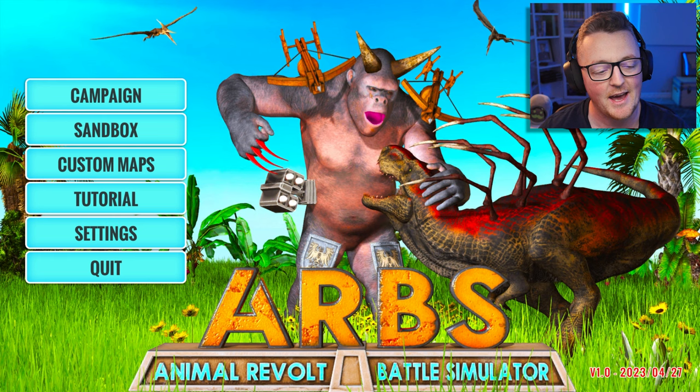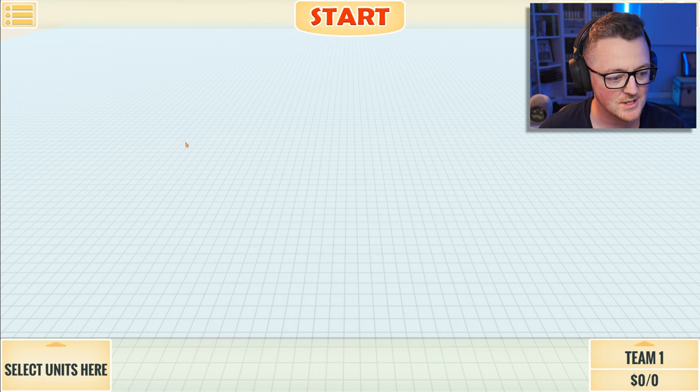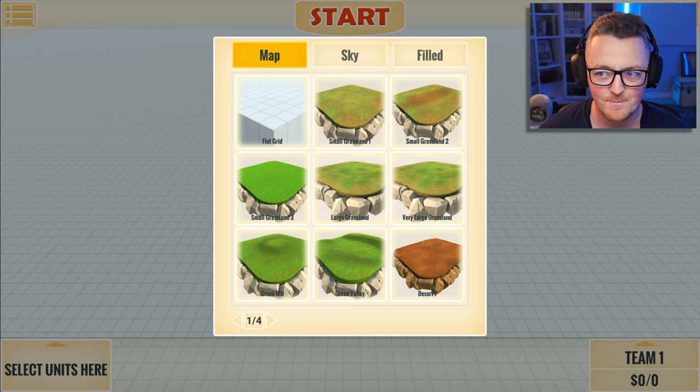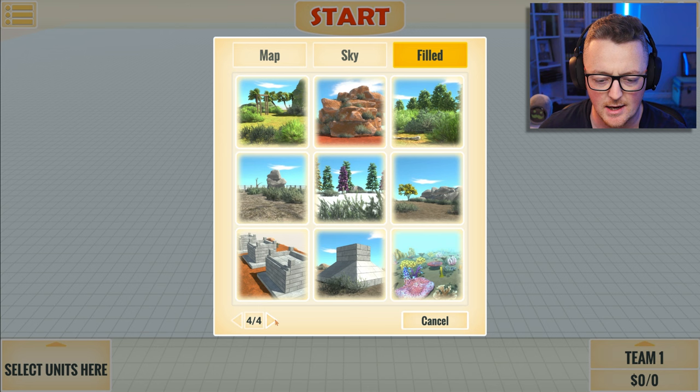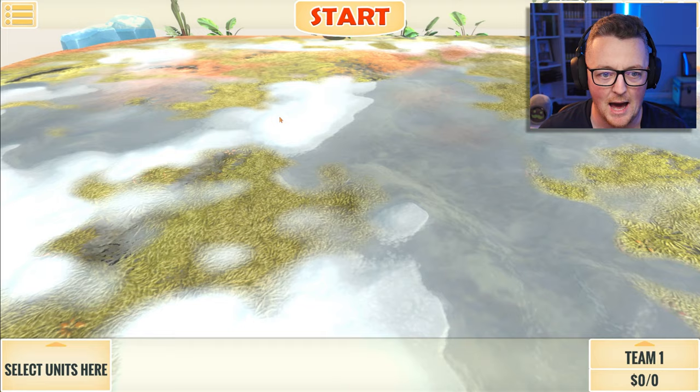What is new? What is different? What has been added to the game? I do not know where to begin. Let's see if there's a new map. We have seen these maps before — filled maps. I'm not seeing anything particularly new here.